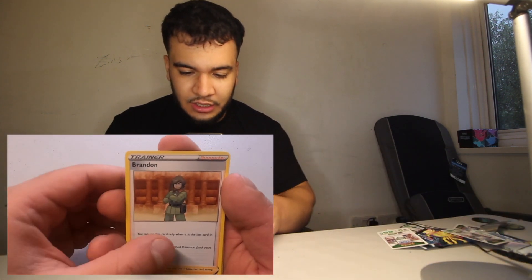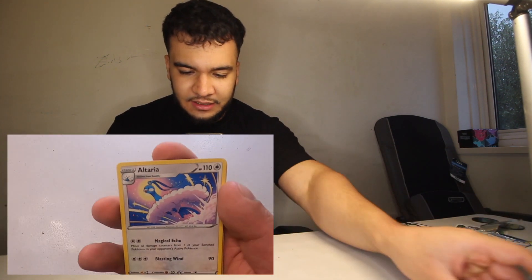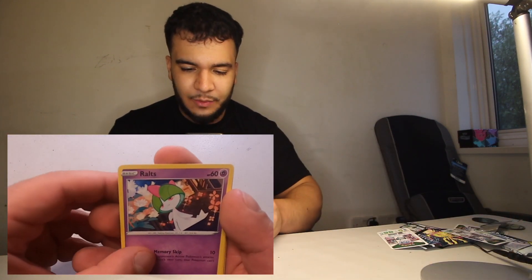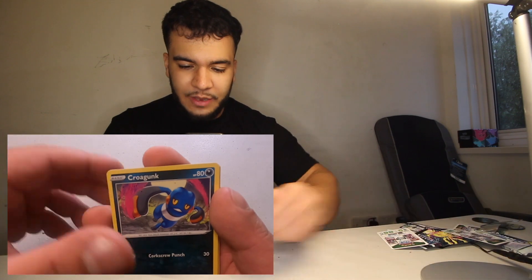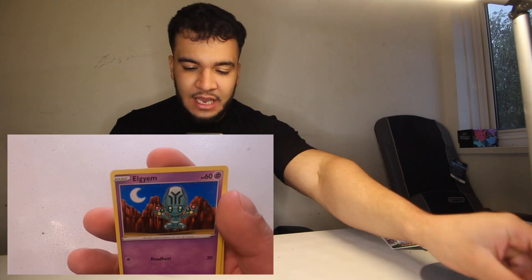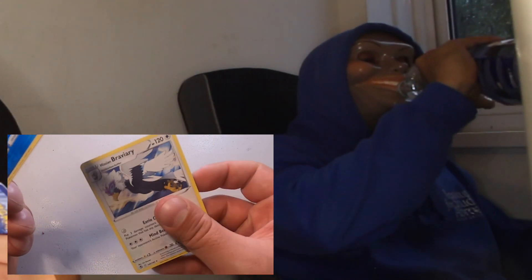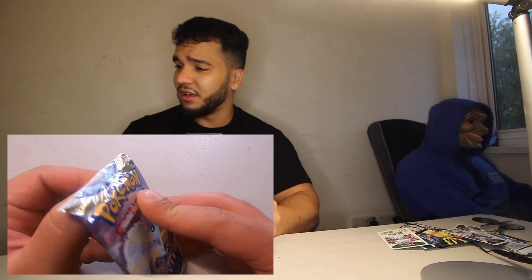Next pack — energy card, a Brandon trainer card, an Altaria, a Lance trainer card, a Ralts, a Croagunk, a Solosis, a Woobat, an L Gym, a Relicanth. And another common. I'm losing hope — I don't think I'm going to get this Lugia. I'm down to literally my last pack.